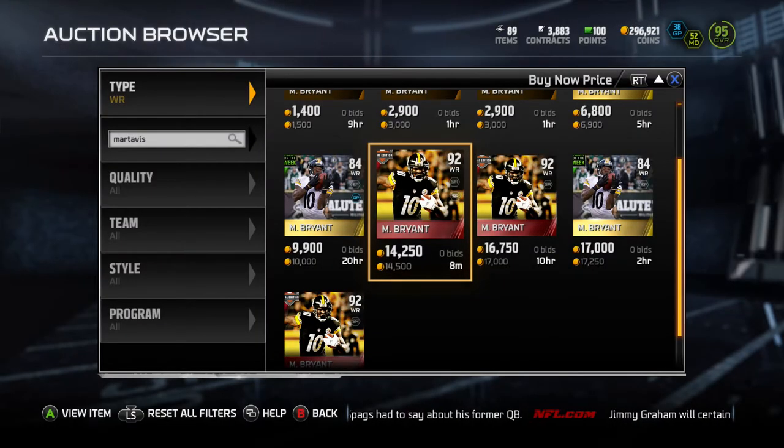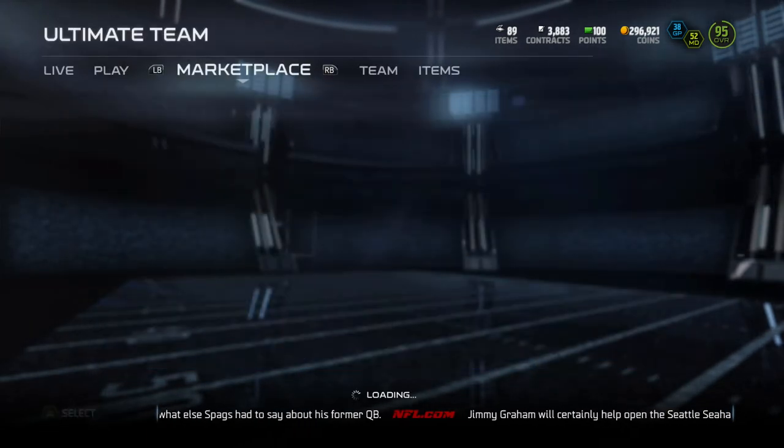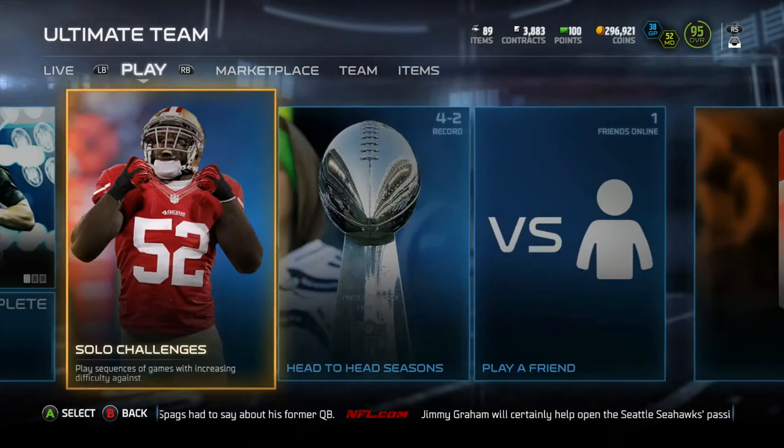So go pick him up. You're gonna find him anywhere between 12,000 and 15,000 coins. It's a perfect addition to your team and I guarantee you can score tons of touchdowns with him.